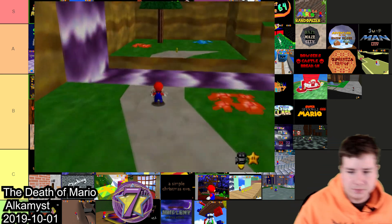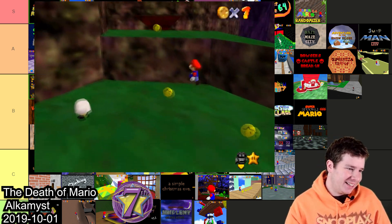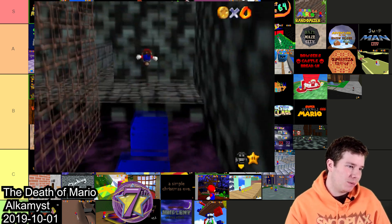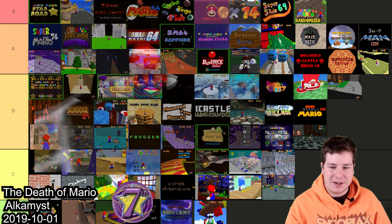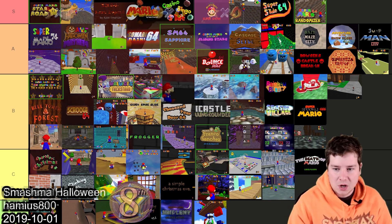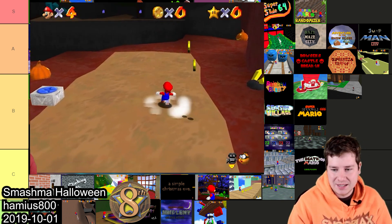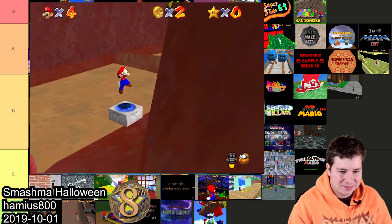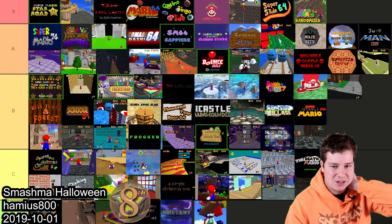About the Death of Mario by Alchemist is good but doesn't have much that really impresses you — there are some cool blocks and an okay story, but at this point in the timeline I gotta throw this one in C. Smashma Halloween by Hamius8000 is also just kind of your standard hack with nothing really special. I'm gonna throw this one in C also.